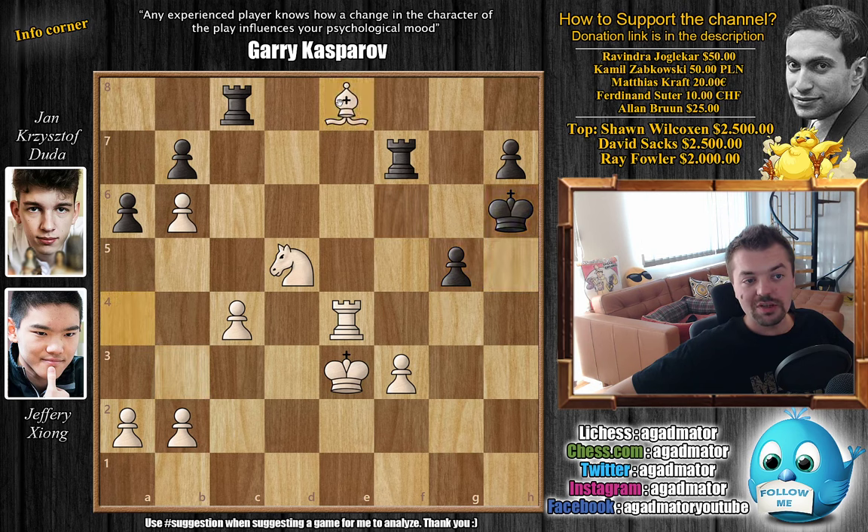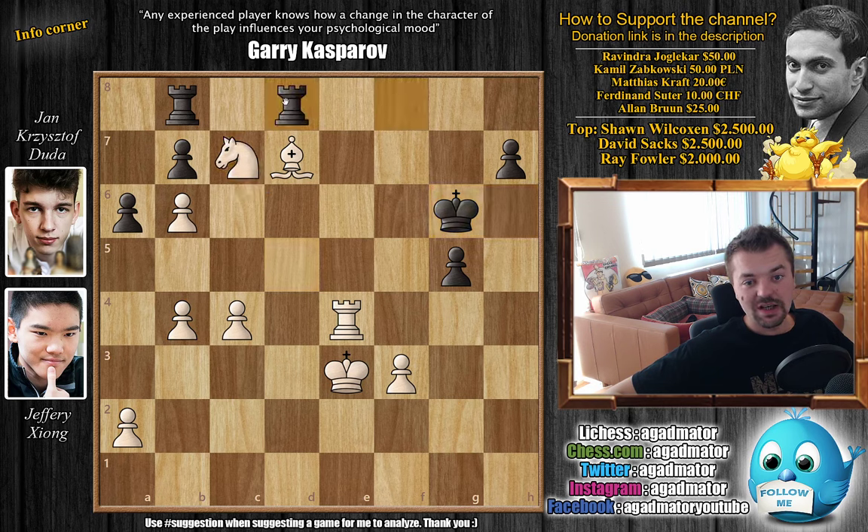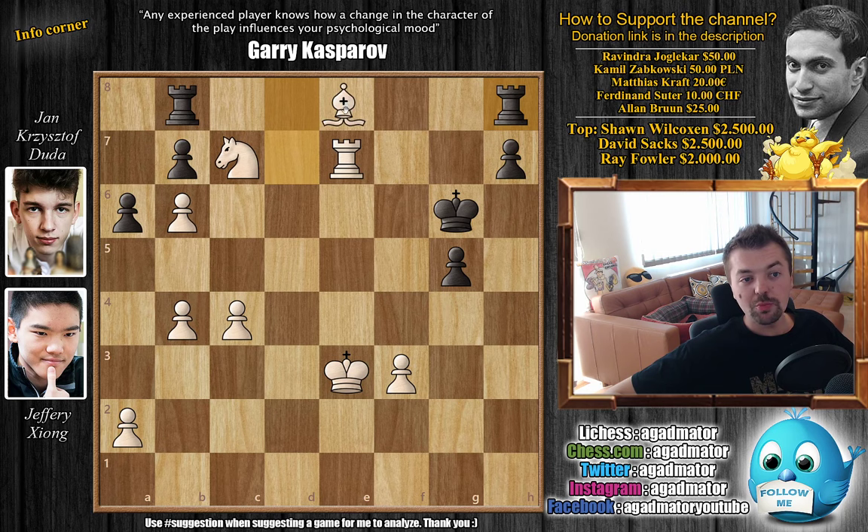Now bishop to a4 — king goes to h6. And now bishop to e8, pushing the rook back. Rook to f8. And now bishop to d7, attacking the c8 rook. Rook back to b8, and now b4. Black has no active moves, so white will just keep on improving the position. King g6, and now comes knight to c7. We have rook fd8 attacking the bishop. And now rook to e7 just defending. And if the king moves, you're just going to start gobbling up pawns. We have rook to h8, defending the h7 pawn. Now bishop to e8 check — here king to f6, attacking the rook. And here knight to d5 check — this is move 41.